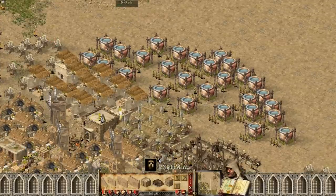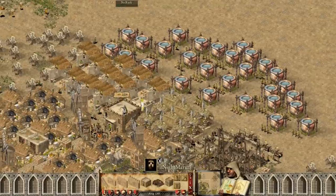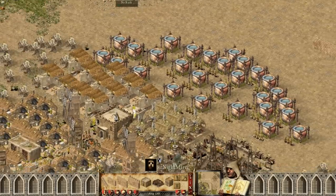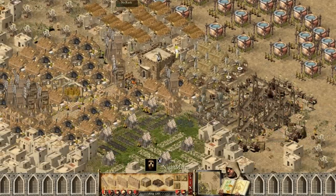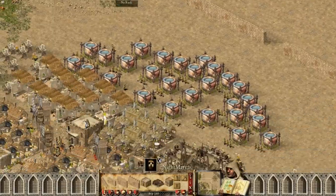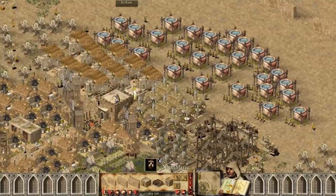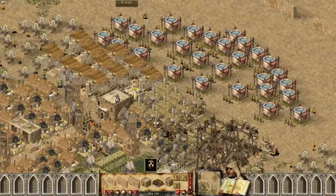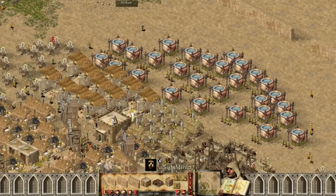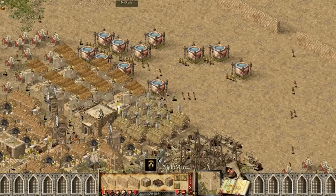How much gold do you get from taxes right now? At the moment, with 259 people, I get 177 gold — not a lot. Now I have plus eight ale coverage, so I'm going to raise taxes to minus four. Now I will receive 286 gold per cycle. Nice! I'm going to delete my wells since I don't need them anymore — just sleeping my woodcutters so I can use those peasants.